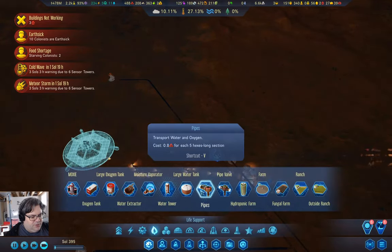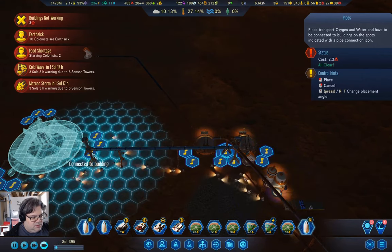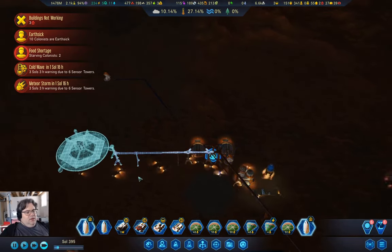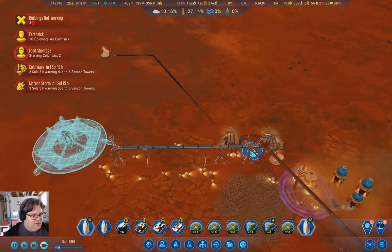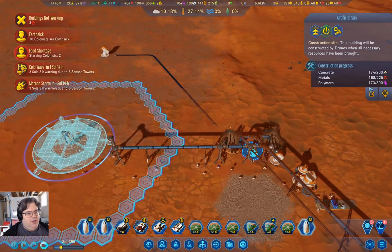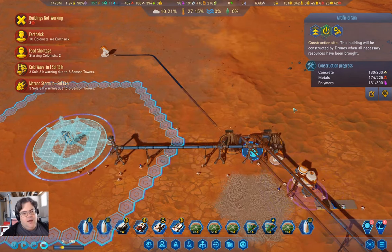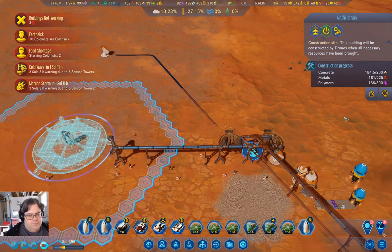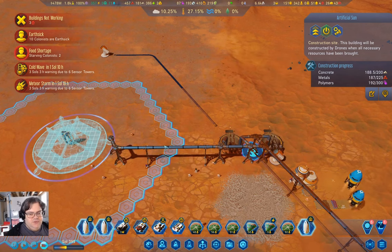I should probably build the water pipe that this is going to need. These extractors will take the brunt of the load. We're not that far short of polymers — we're producing them at a pretty phenomenal rate. We need 20 more concrete, which we have. We almost have all the metals in too. If you put enough drones at a problem, it can make a big difference in how fast things happen.